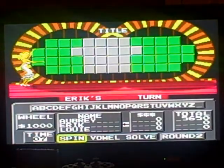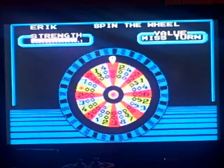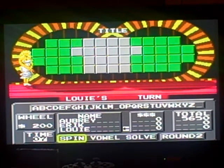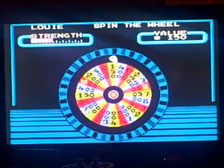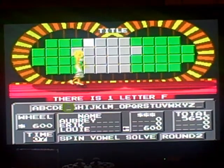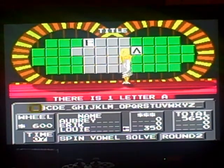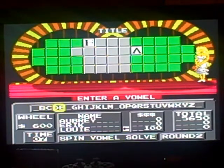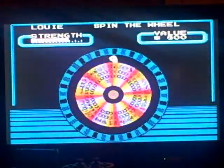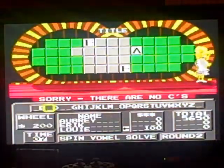This time we're going to look to solve a title. Here we go. My run may continue — we'll find out. $200 — and there are no N's, so we go to Louie. $600. Good one. Yeah, there's an F. One F. One A. One E. Two hundred — nope, no C. My turn.